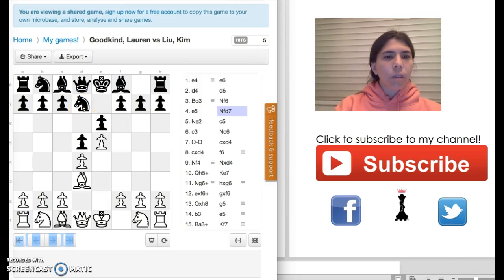It's my turn, so I end up moving the knight to E2. You might be asking how come I didn't move the knight to this square. The reason is because I wanted to move this pawn here to support this pawn. Also, when I move this knight out, I can castle.